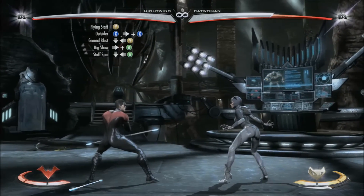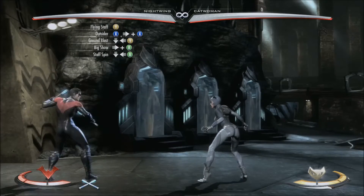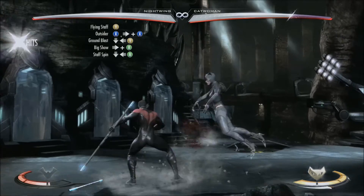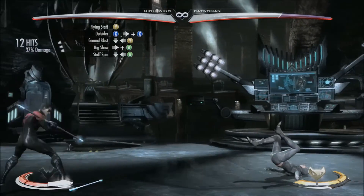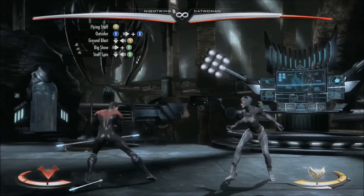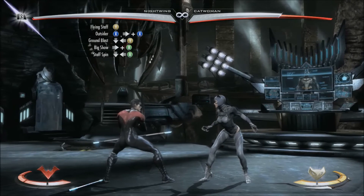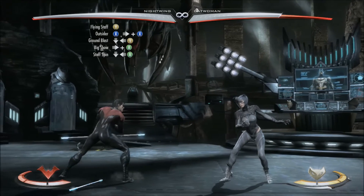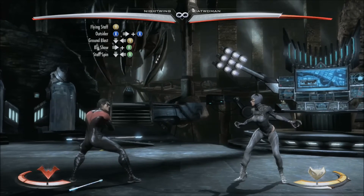So this is what the combo will look like when it's all put together. And there you go — that's 12 hits, 37% damage, using one bar of meter, done from Nightwing's staff stance.